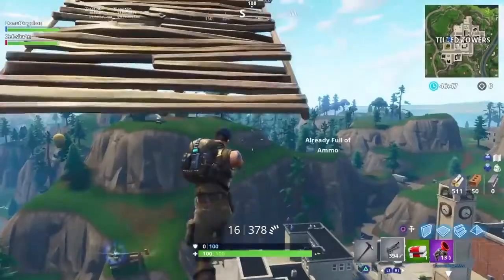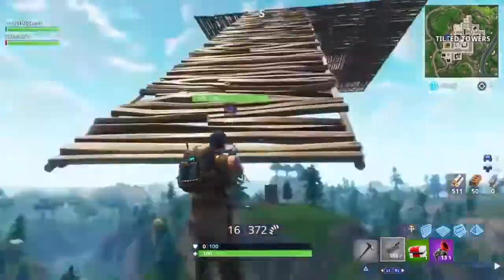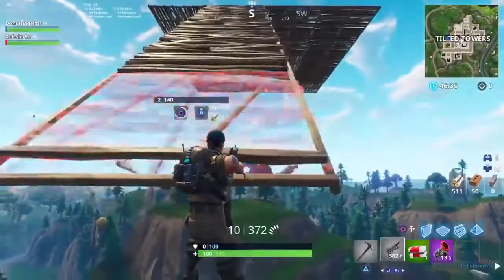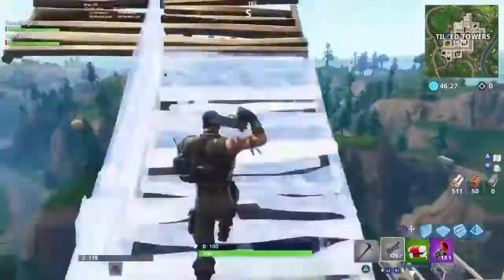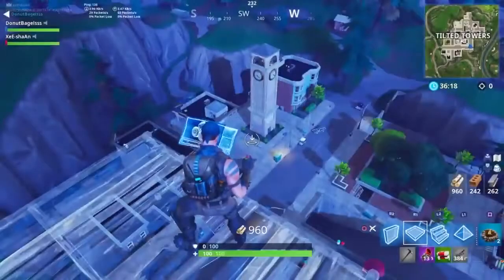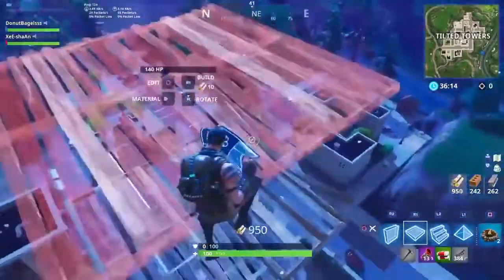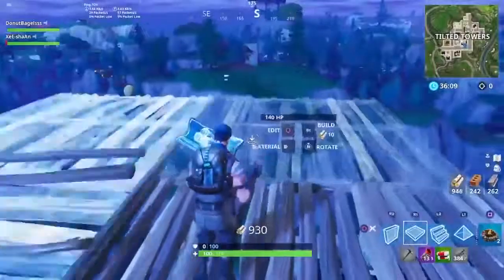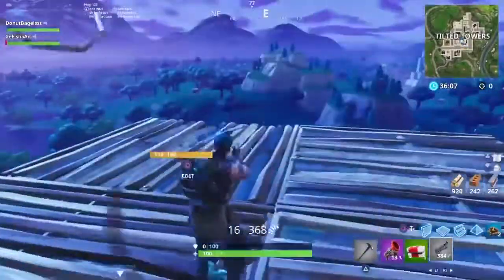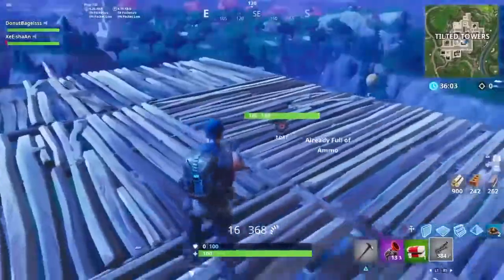I've been doing Fortnite glitches for about a year and I haven't got banned on any of my accounts. So once you build the invisible stairs, all you have to do is build the floors. Once you reach the height you want — I suggest going very high so people cannot see you — build the floors up there. I'll show you how to make the invisible floors as well.